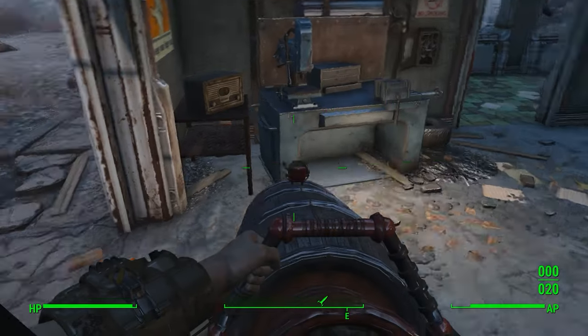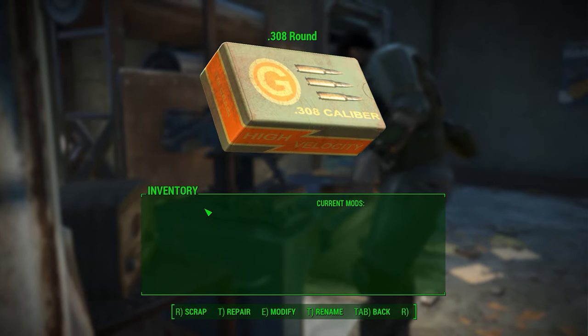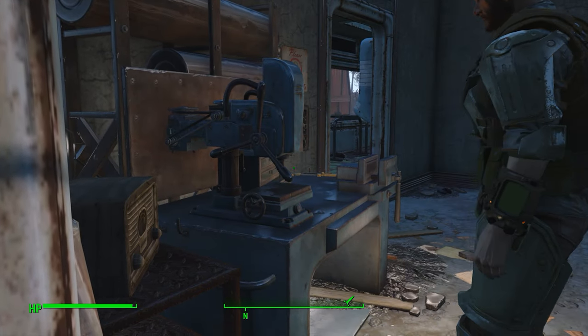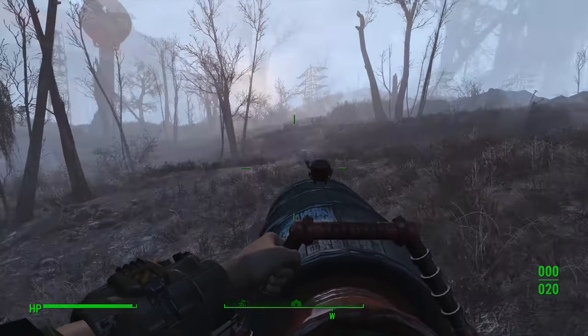You cannot — I don't believe you can actually put any different attachments on it. We do have the zero-eight round right there, but yeah, there's nothing you could really change about it. What we can do is kill many, many things with it. So here I did place down some raiders.